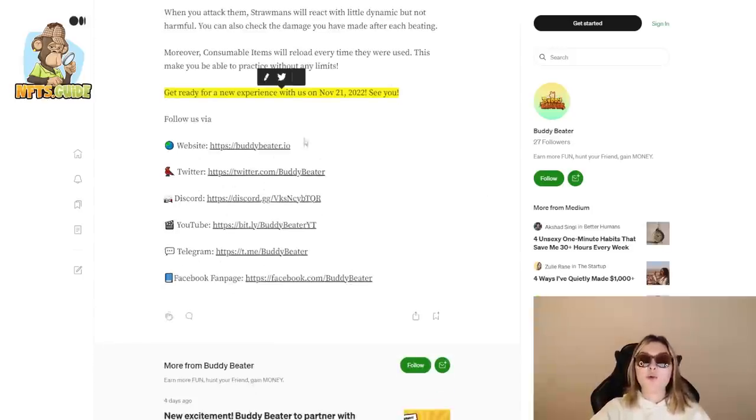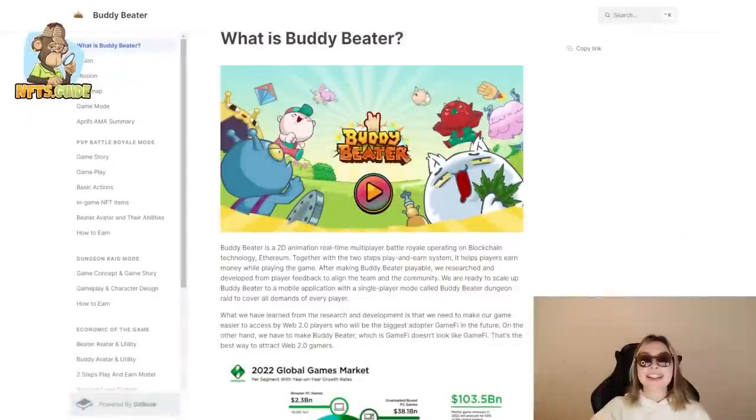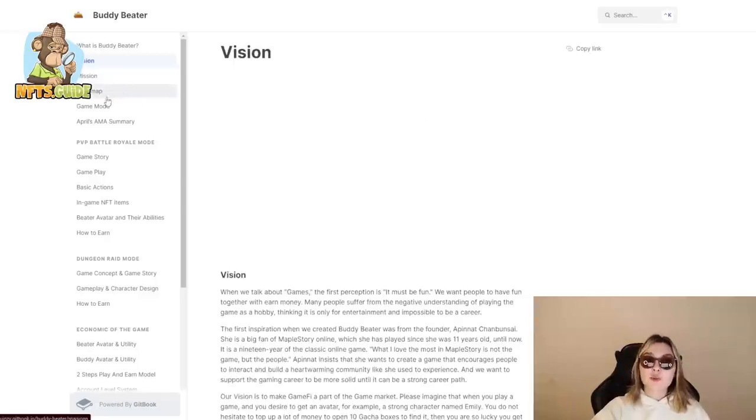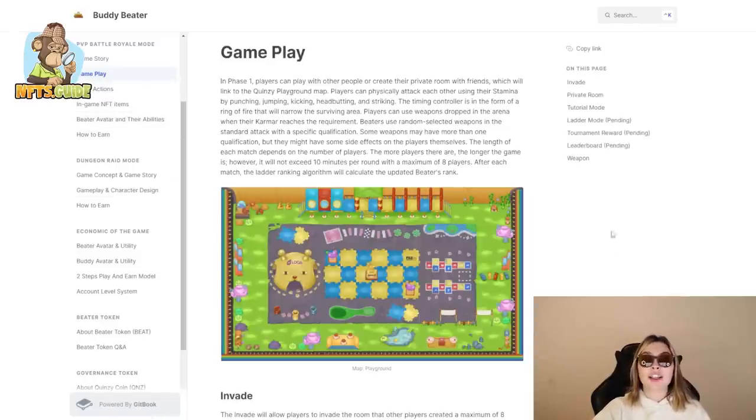Right over here you have some other links, but before we check those out, I want to show you a little preview of their white paper. This is Buddy Beater's white paper — you have everything you need to know about them right here. It has their vision, mission, roadmap, game mode, April's AMA summary, PvP battle royale mode, game story, gameplay, basic actions, in-game NFT items, and so on. It's very detailed, and you can definitely prep for your game before you actually get your avatar. In theory, you could be the absolute best just by reading the white paper.